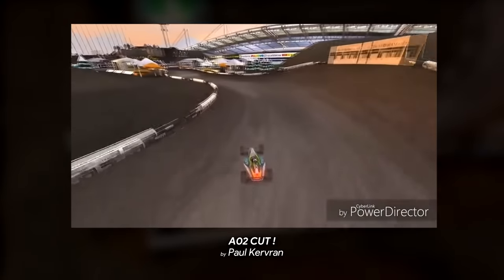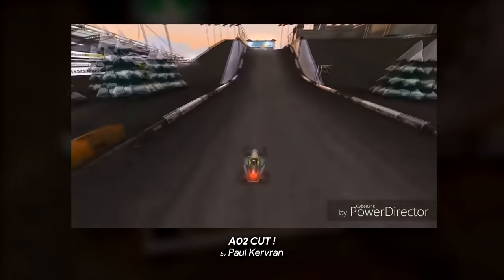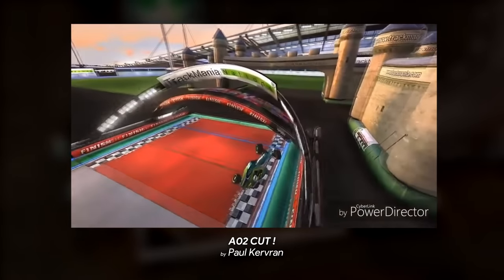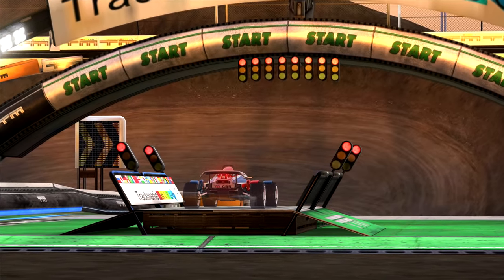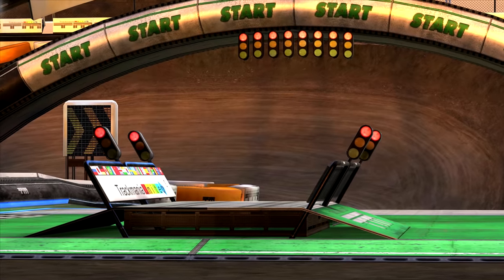Down to a 15.69. Only faint remnants of this run still exist, but one can see he got a slightly faster start and an even faster ending. This was the ideal shortcut run on AO2, and it was still 19 hundredths slower than Race Hans' record of 15.50. After that run, William too stopped trying the shortcut, as it seemed like there was just no way to gain the remaining time.